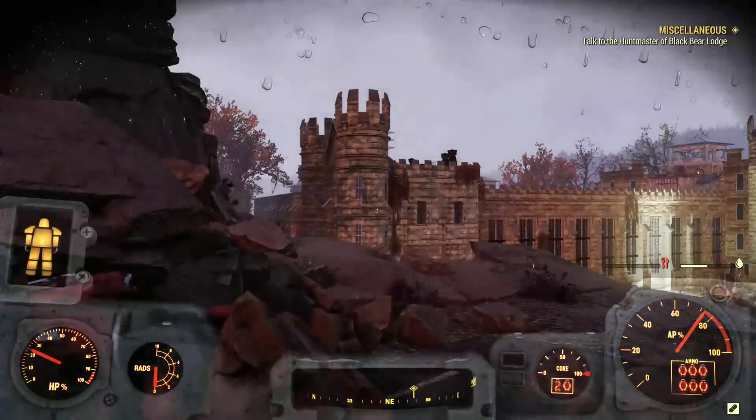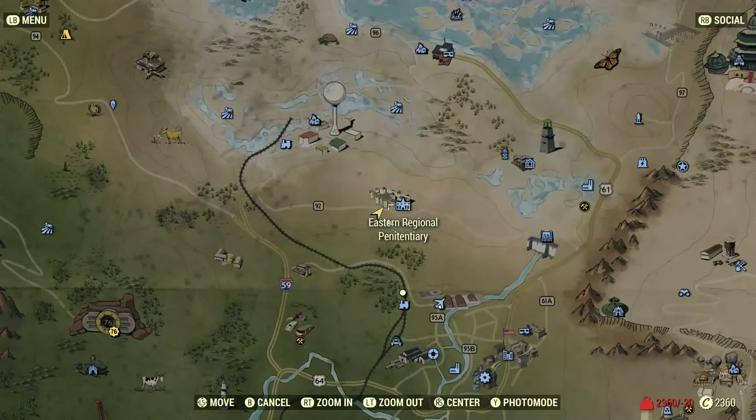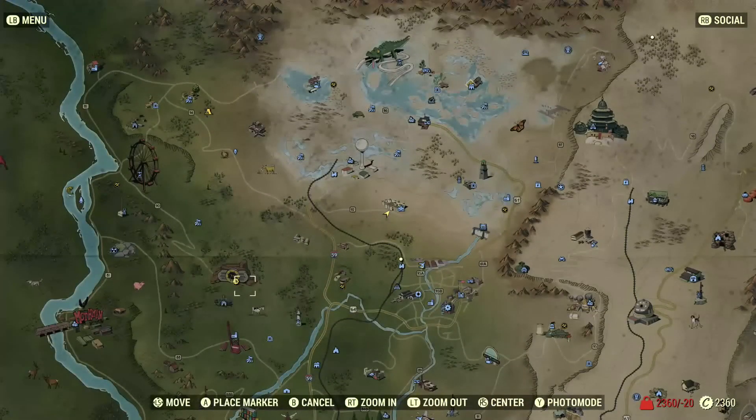Hey everybody, MunsterTV here, and today I'm going to show you the fastest way to get the Codecruncher achievement for hacking 50 terminals in Fallout 76.